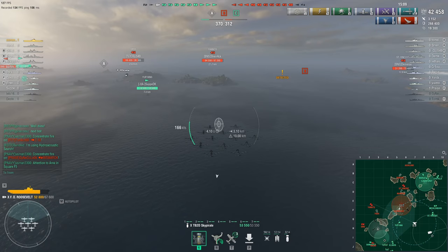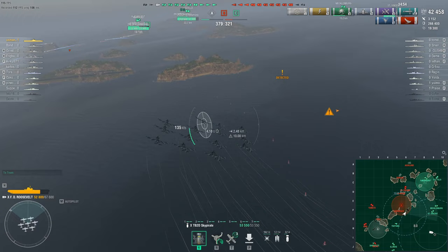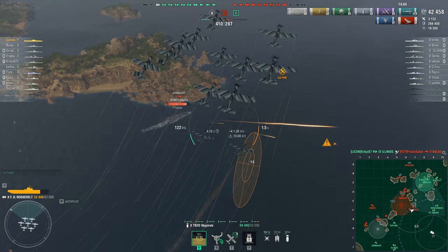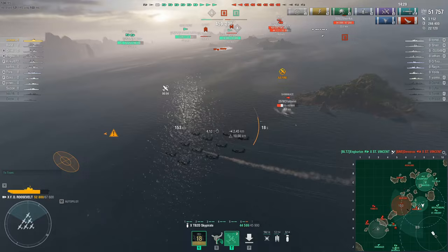I get spotted by the Shimakaze at B-cap. I was going for the Yamato because he's completely isolated and the easiest target for FDR, but then I thought — if this Shimakaze goes for the San Vicente and Mecklenburg, that might not be good. So as a carrier player you should definitely spot destroyers. I dropped the Shimakaze in such a way that — look at that — 9,299 damage! He lost almost two-thirds of his HP.